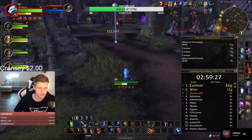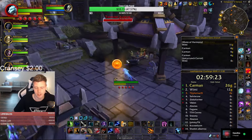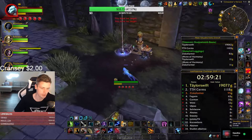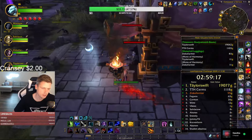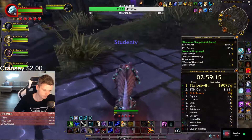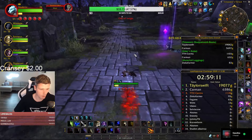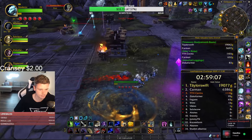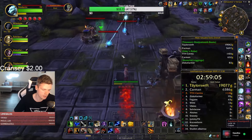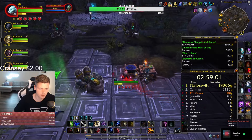There are a lot of different transmog sets — pieces in the cloth, leather, mail, and plate sets that are really good. There are a lot of weapons that are really good too. The bow is really good, and the polearm is really good from this farm. Just got to check the value and check if it's a unique item. A lot of good loot on this farm.